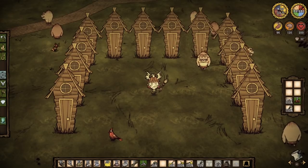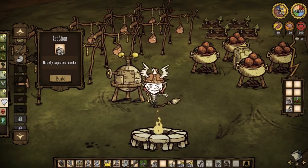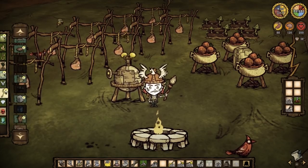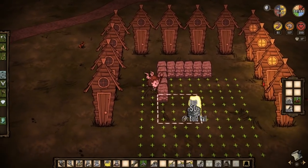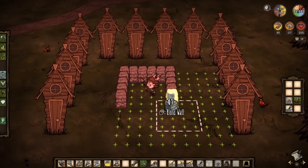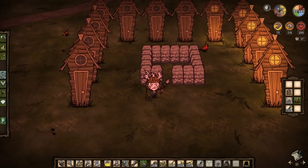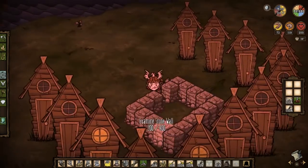Find a nice area for yourself, either in base or out, and begin to place the huts in close proximity to one another. With the huts placed, there are a couple more things to do until completion. Head back to your science machine or alchemy machine and, using leftover cut stone or making your own, head to the structures tab and make yourself some walls. With the walls made, head back to your huts and begin placing them in a formation similar to what you see here. Make yourself a door for your pen, and as a final piece of the puzzle, leave a leftover pig butt within the pen for later.